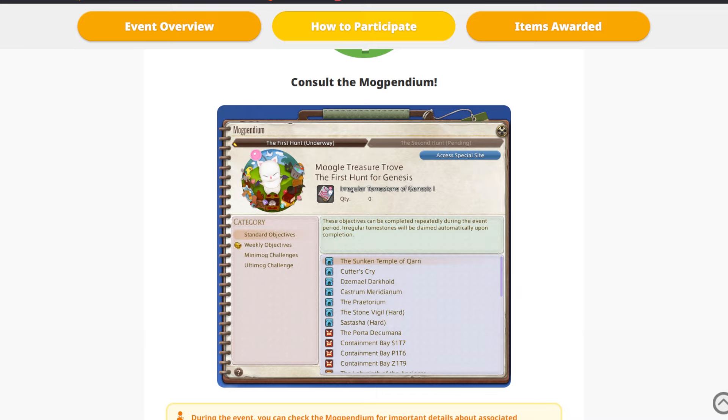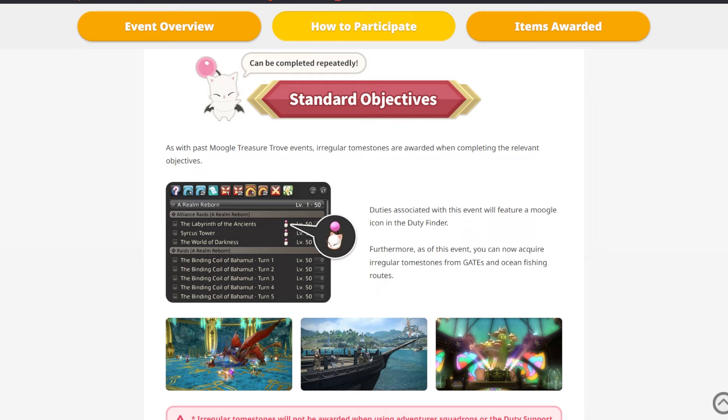When the objective opens, we will be able to open something called the Mugpendium. The Mugpendium is going to hold all the information about where we can gather our Moogle tombstones. Like always, we can get them by following objectives. There will be the standard objectives, which are the dungeons — you can see them in the Mugpendium or in the Duty Finder.